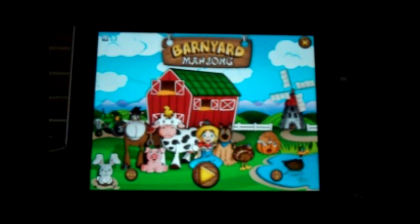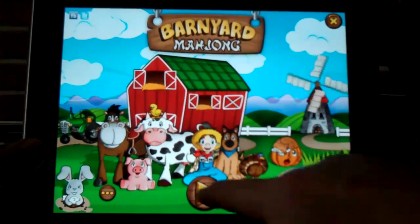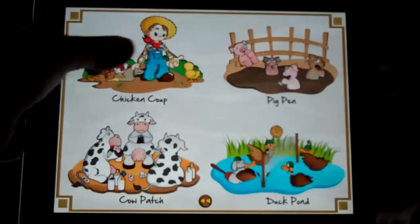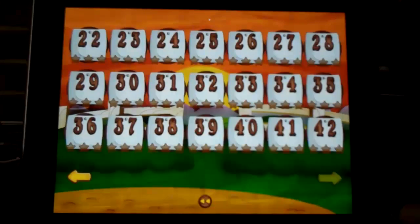This is Dennis from Incentisoft. Today we're looking at Barnyard Mahjong. When we begin, we can choose from four different groups, each one with 42 different puzzles.